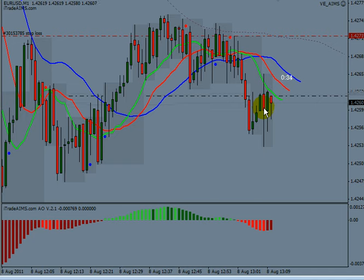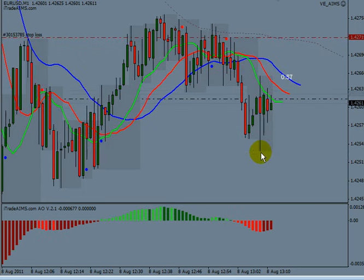Just as a reminder, a fractal is just like the five fingers of our hands — this being the middle finger, with two fingers to the left and two to the right. We need the middle finger to be the longest. There are many variations of fractals and AIMS levels. On this occasion, we have this candle which has the lowest low and the highest high, so both two candles to the left and two candles to the right are inside it, giving us a double AIMS level here and here.